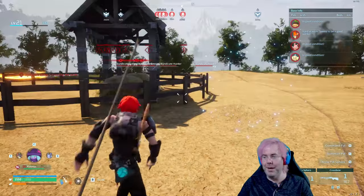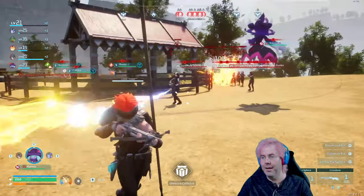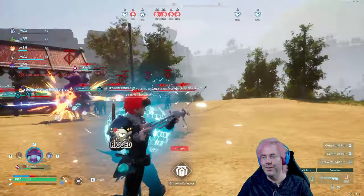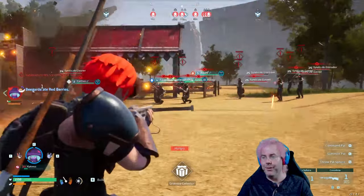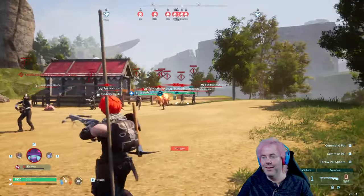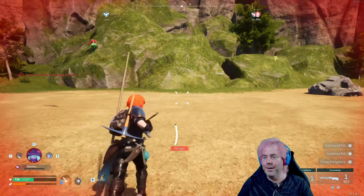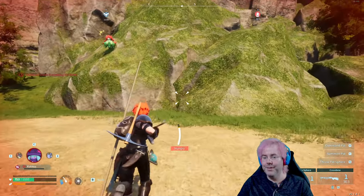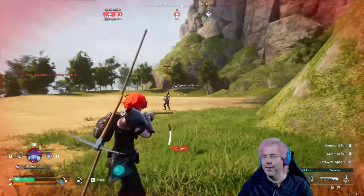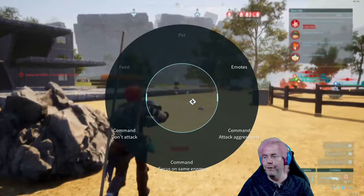Let me summon my pal here to help out. He's got a flamethrower — rude. I'm going to run away for a little bit. Let's also set to attack aggressive.